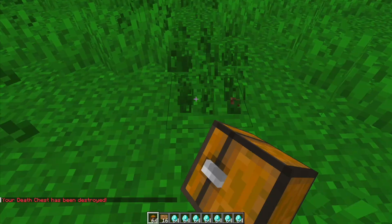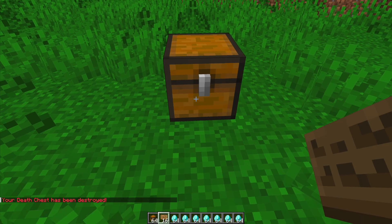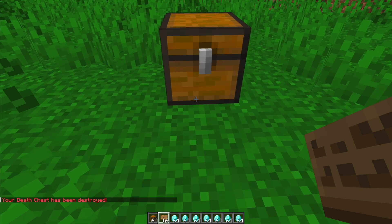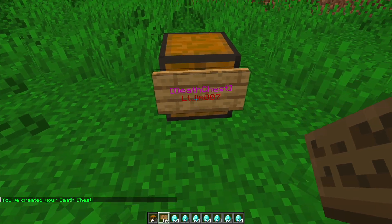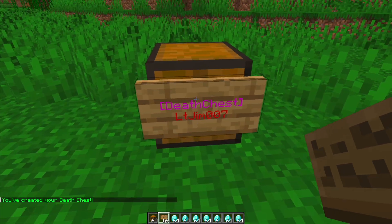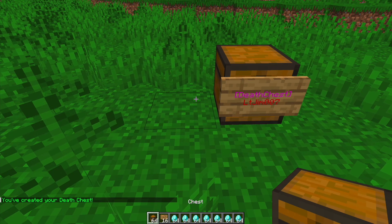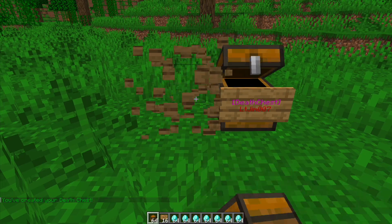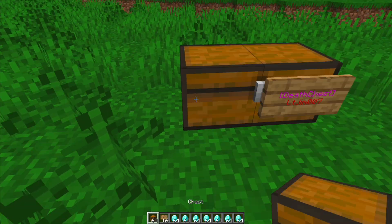What we can do is go ahead and destroy it like so and make a brand new one. You've got to use a normal chest — it can be a single or a double one, which is nice. Then if we shift right-click and put in square brackets 'death chest' on the top line and hit done, it will work. It now changes to pink and red with the text and it says you've created your death chest.